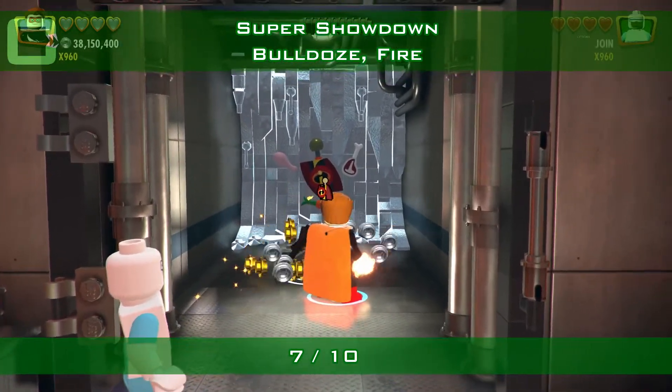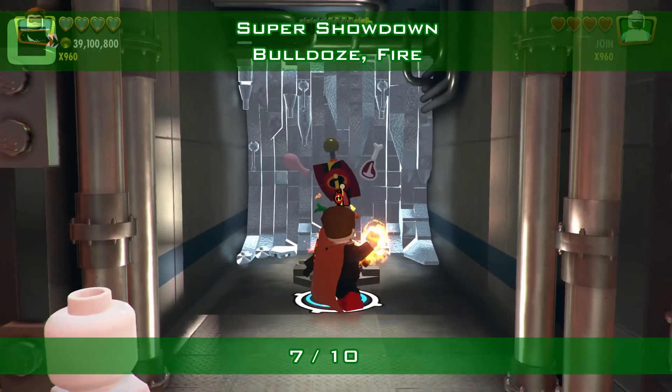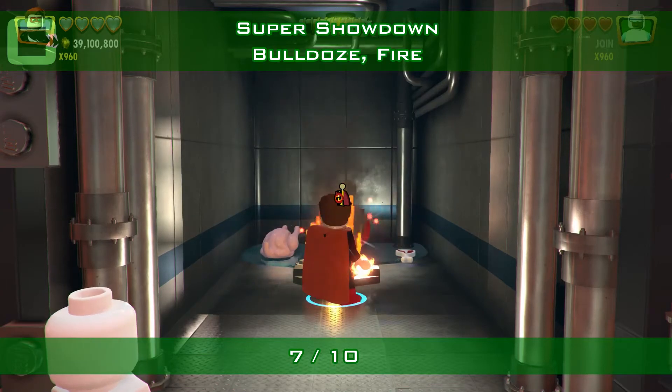Then use fire to melt the ice. There it is — minikit number 7.